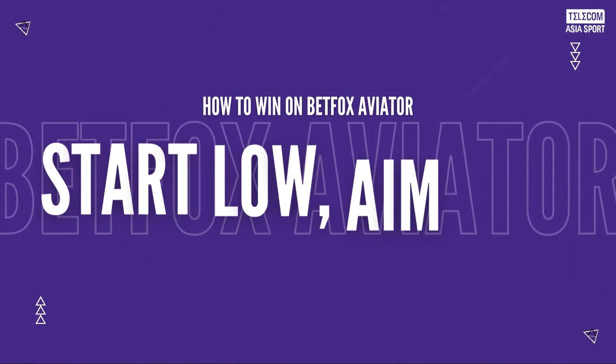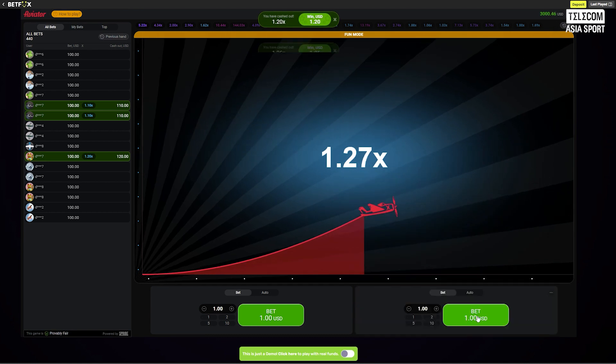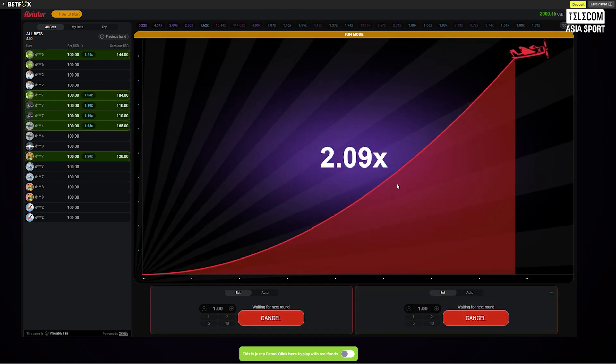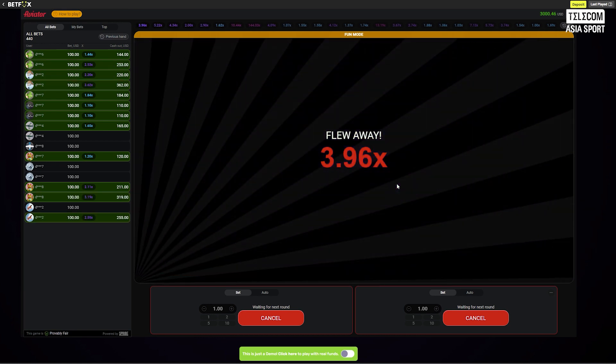Let's kick off our journey with the essential steps for a successful takeoff in BetFox Aviator. Commence your bets with conservative multipliers. This approach allows you to build a solid foundation and minimize initial risks. As confidence builds, progressively increase your multiplier bets. This strategic ascent balances risk and reward.